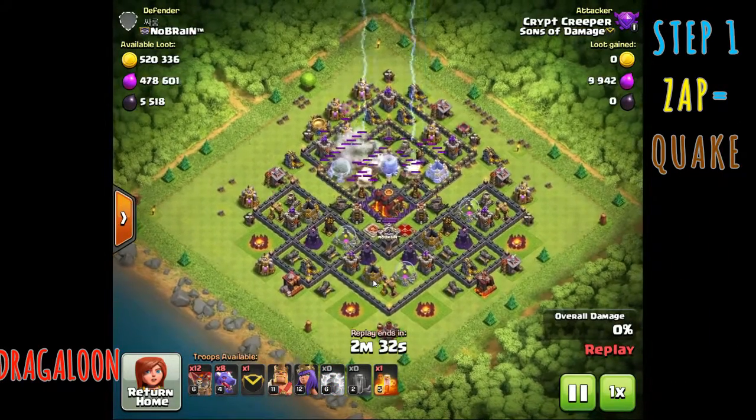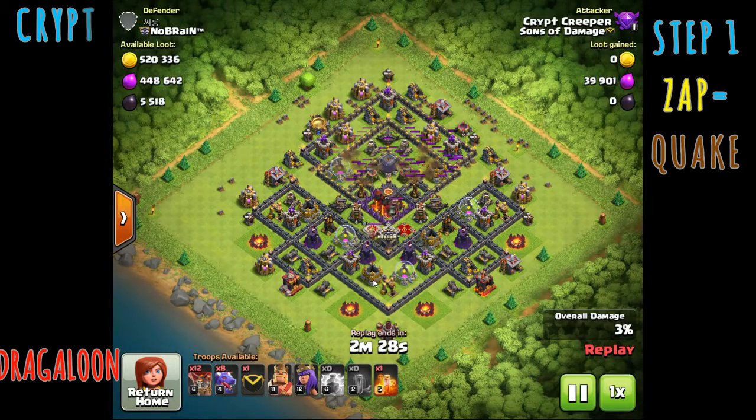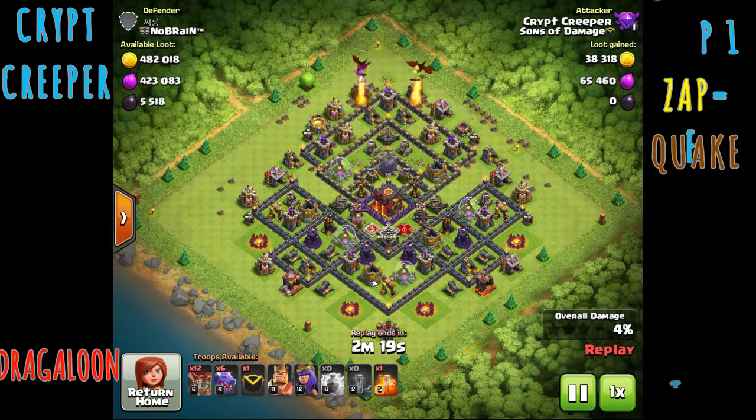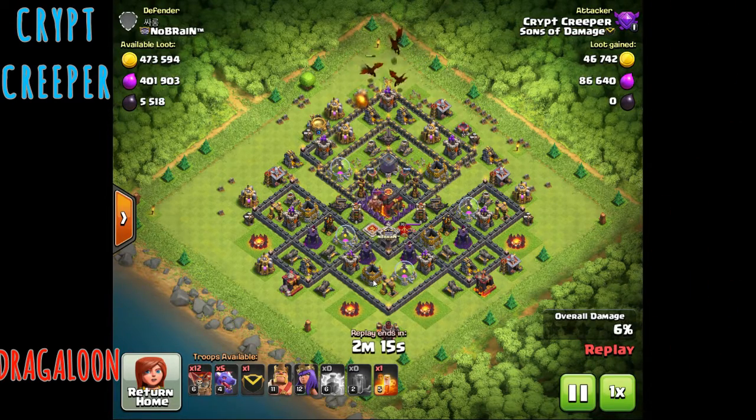It's very popular in Town Hall 8 but in Town Hall 9 it gets a little more difficult. He starts off using the Zapquake — he'll find an air defense that he needs to take out, use the Earthquake spell on it and two lightning spells on it to take out that first air defense. Then he'll start coming in with the Dragons.